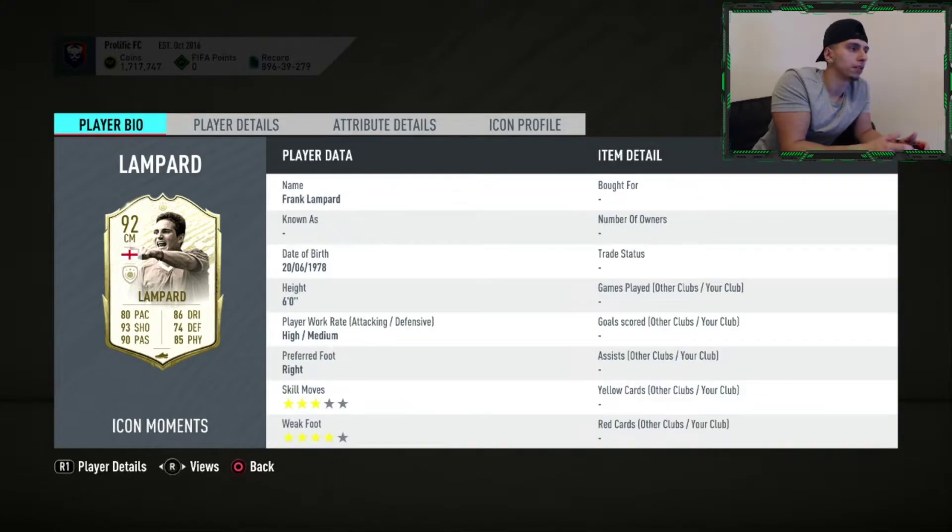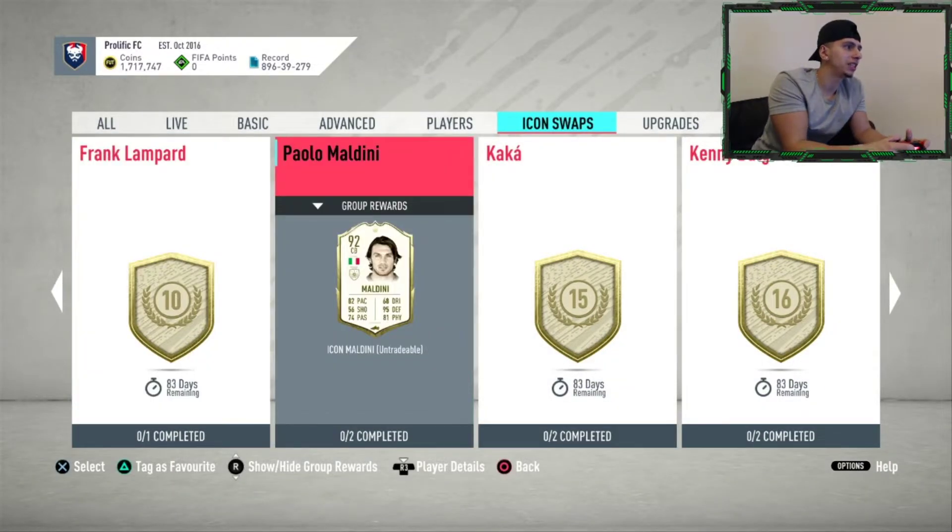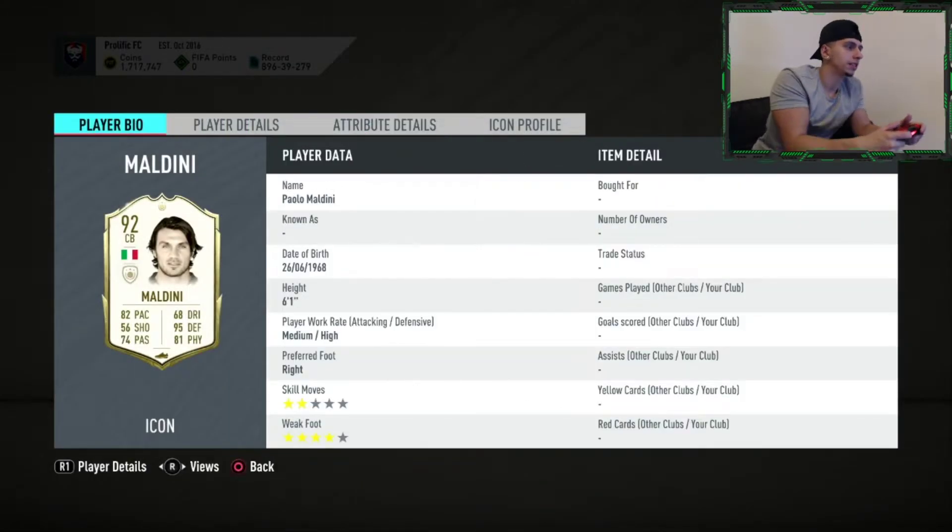Frank Lampard — high/medium, three star, four star, which isn't the greatest but it's okay. With the high/medium he's going to be bombing forward, but with 66 agility and 64 balance it really is a shame because it kind of destroys his card. For me that is a miss. Paolo Maldini — six foot one, the Italian hitman center back, medium/high work rate.